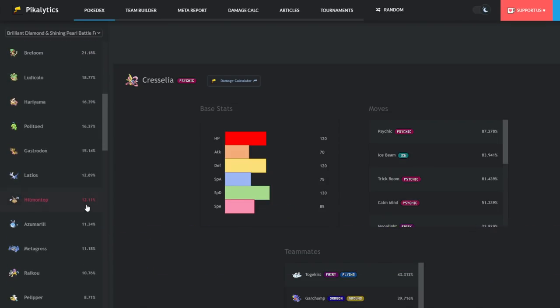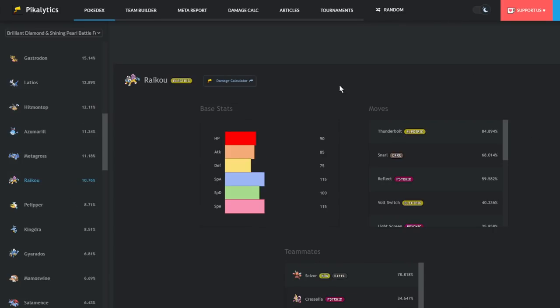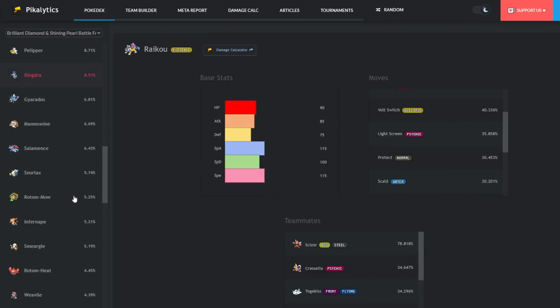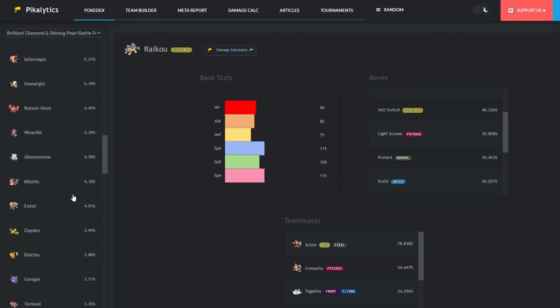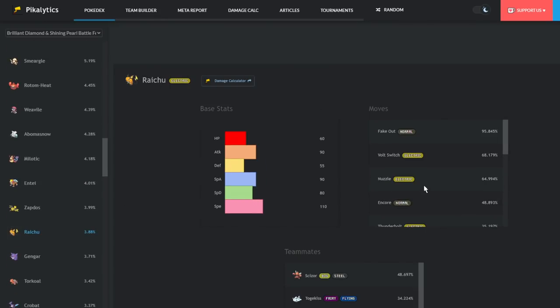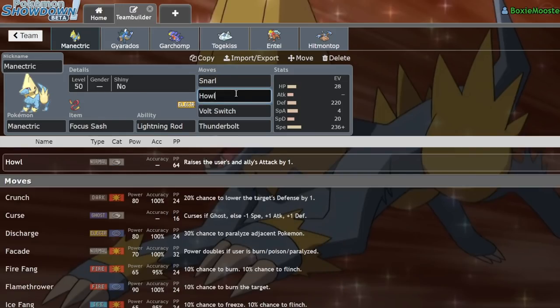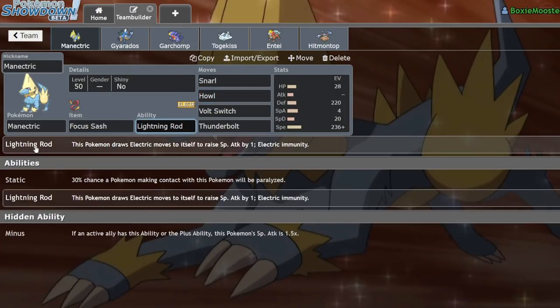Kind of funny how they both start with Rai. Raikou is a fast, supportive electric type with access to Snarl, Screens, Volt Switch, and a lot of pivoting tools — it's generally bulky. Raichu is the frailer second cousin with access to Fake Out, Volt Switch, Nuzzle, and Encore, and its main value is the ability Lightning Rod. I couldn't really choose between the two — I wanted Snarl Raikou with Howl, but also wanted Lightning Rod, so I went with their weird love child Manectric.